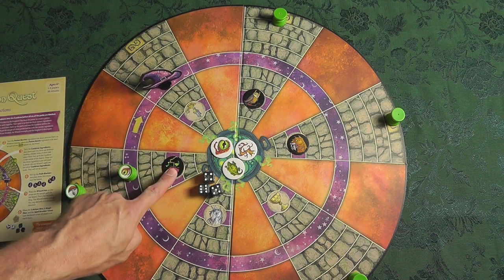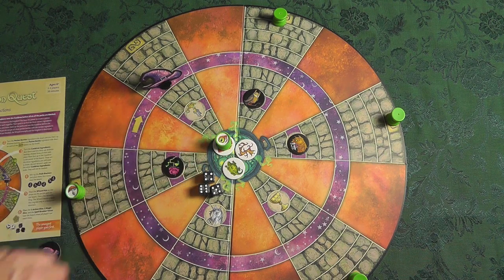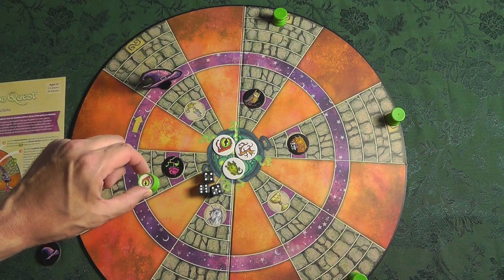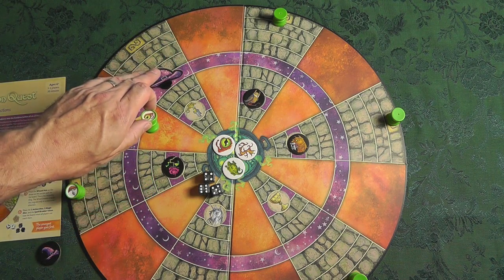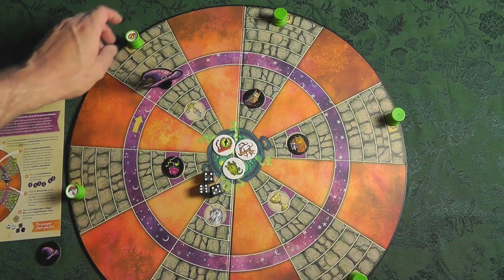So if I was here and this path is normally blocked off, I count one, two, three, four, five, six — boom, Eye of Newt is in! Don't forget you can also move laterally around the ring as well, as long as the wizard didn't catch you, because he's going to send you back up to a little home spot.